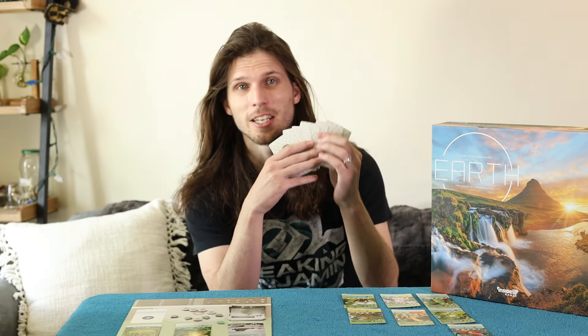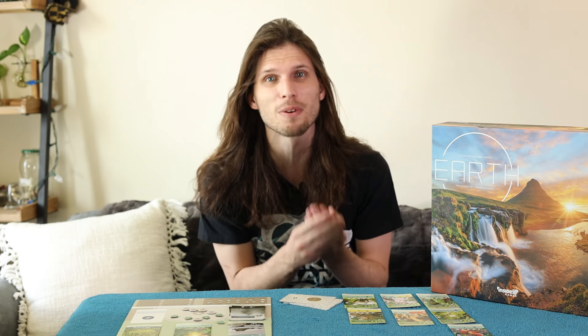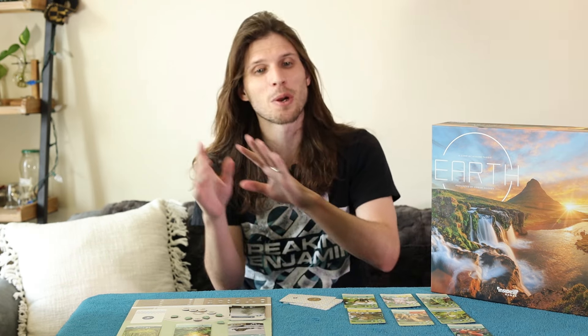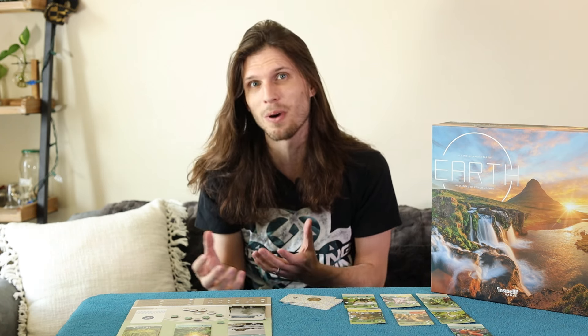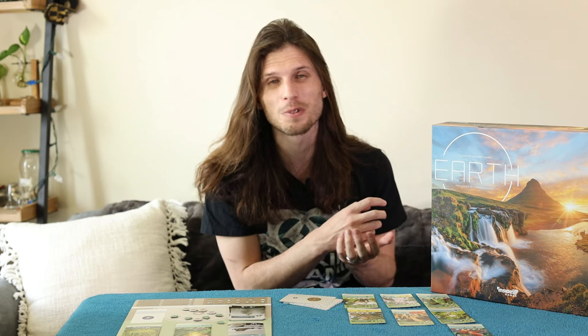Card placement isn't the only opportunity for scoring points. Make your plants grow for more points! Make them grow so much that natural laws intervene to prevent them from growing any further for even more. Then throw some sprouts on them for more. Curate them to fulfill requirements for each of the three ecosystem cards in play for more points. Fine-tune them further to attract animals into your environment for shovelfuls more.